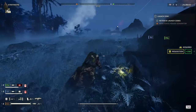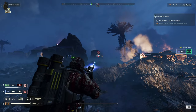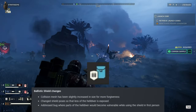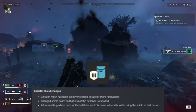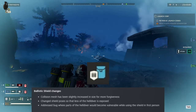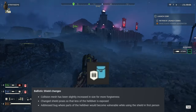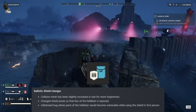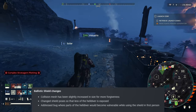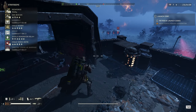Other fixes: improved the system preventing hellpod steering issues. The Ballistic Shield got changes — the collision mesh is slightly larger for more forgiveness, the shield position is adjusted so less of the Helldiver is exposed, and a bug where parts of the Helldiver became vulnerable while using the shield in first person is now addressed. Hopefully the Ballistic Shield sees more use in higher tiers now.